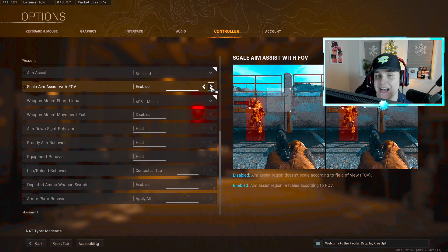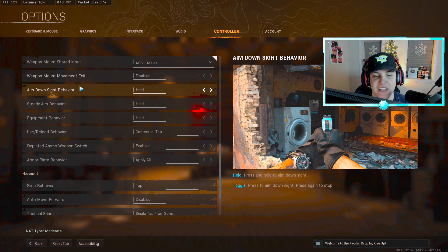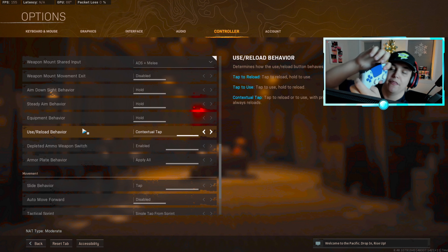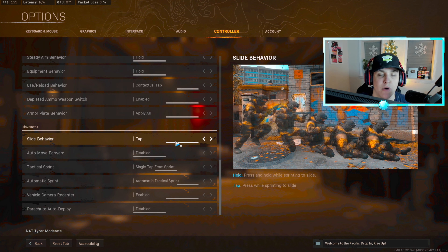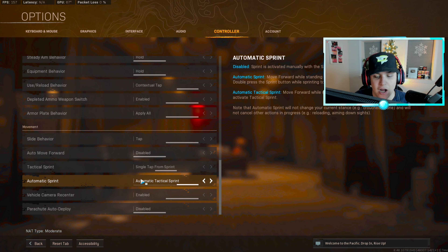Controller vibration — definitely have this disabled. I was a firm believer in keeping it on back in the day, but once I turned it off in Black Ops 3 I never switched back. Aim assist keep this on standard — this has been consistent across pretty much every Call of Duty and I highly advise keeping it the same. Scale aim assist with FOV — I actually had this enabled but recently turned it off and my aim assist felt a lot stronger.